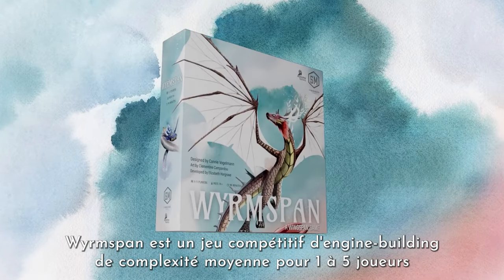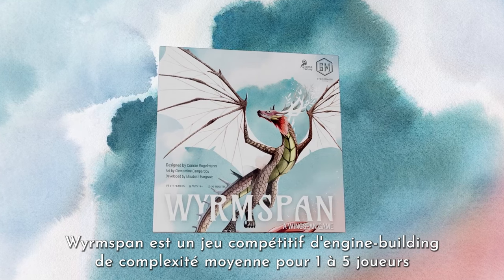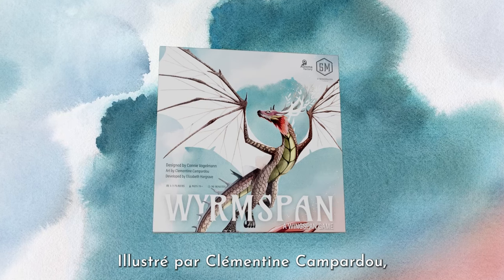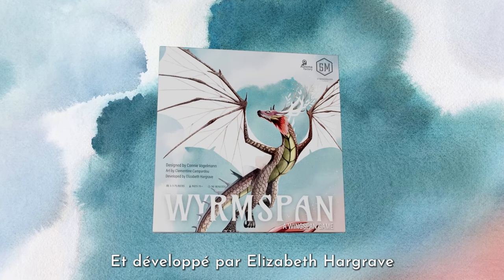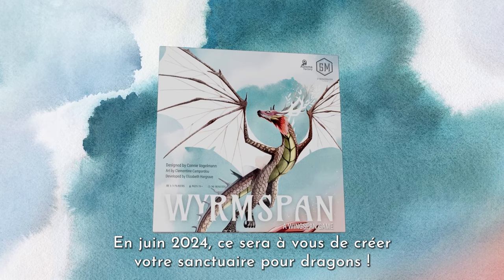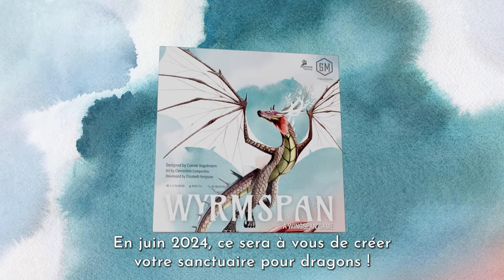Wormspan is a 1 to 5 player, medium weight, competitive engine-building game. Designed by Connie Vogelman, illustrated by Clementine Compardo, and developed by Elizabeth Hargrave. Expand your Dragon Sanctuaries for 60 to 90 minutes in early 2024.